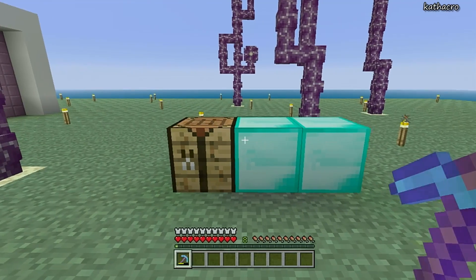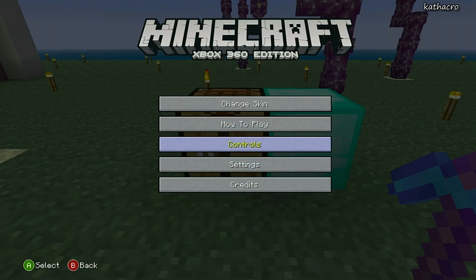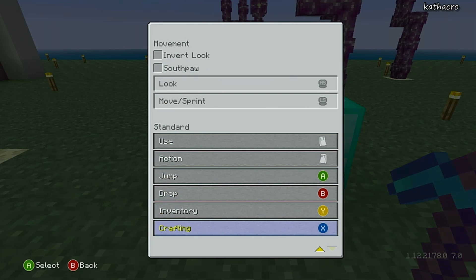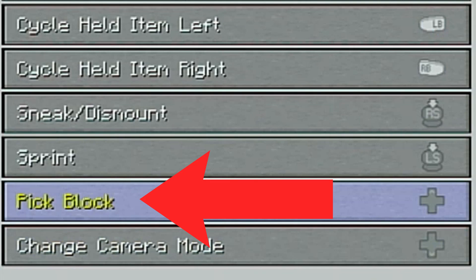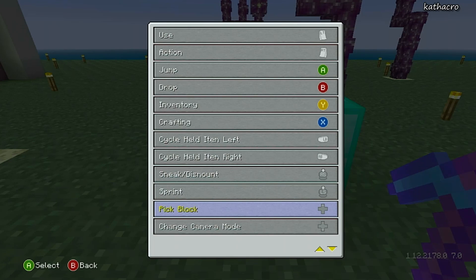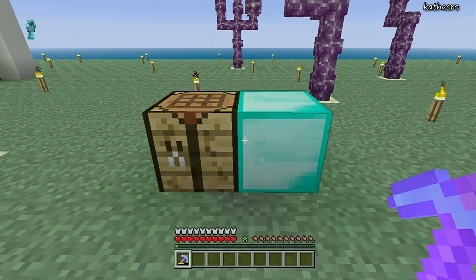Once you have two diamond blocks and your crafting table, you're going to want to go into your settings. You need to assign a button for your pick block command. Go into your controls and scroll down until you find pick block, then assign a button. I use the up arrow, but depending on how your controller is mapped, just pick whichever button is free. Choosing a pick block button is vital to duping — if you don't do it, you can't dupe. After you've chosen a button for pick block, you can leave the settings and move on to the second step.